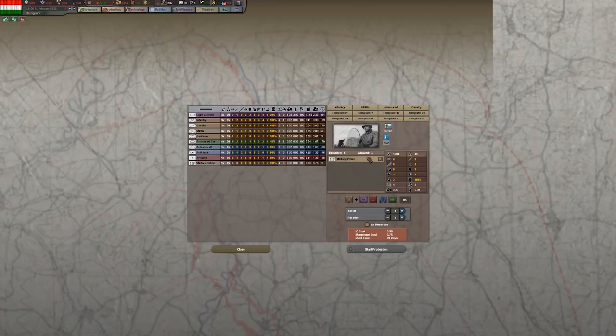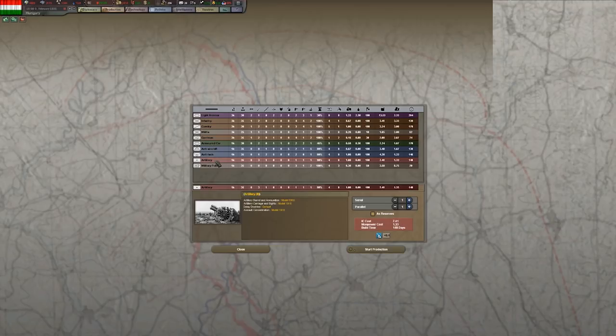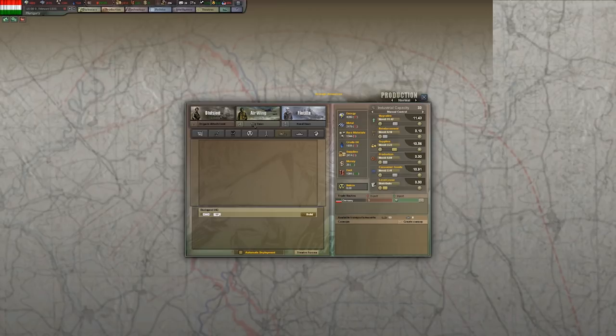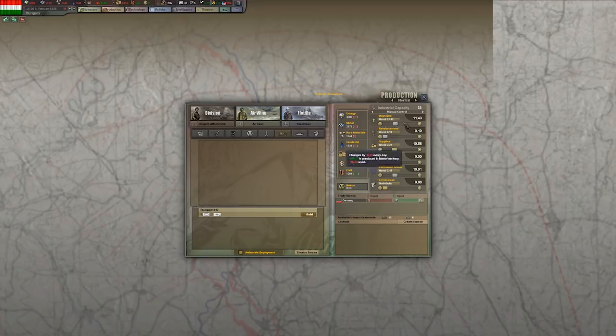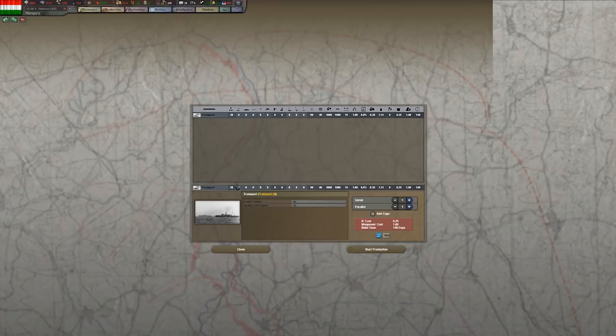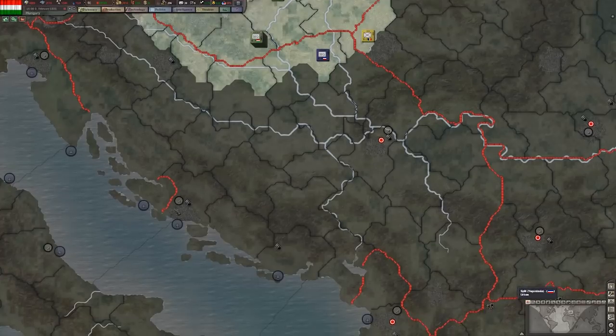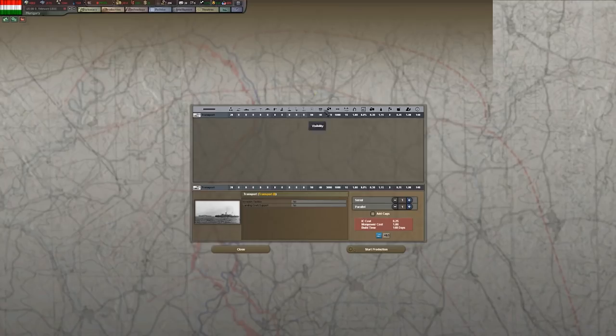There is also a brigade attachment tab. If I want to produce artillery for existing infantry brigades, I can produce attachments to deploy along with existing units and combine them together into a single unit if there is space. Next up is the air wing production tab for producing bombers, interceptors, naval planes, and other aircraft. Last but not least there is the flotilla tab, but sadly Hungary doesn't have naval borders so we can't deploy anything. Of course, if you conquer a country with a shore or naval lines, you will be able to produce and deploy navies.